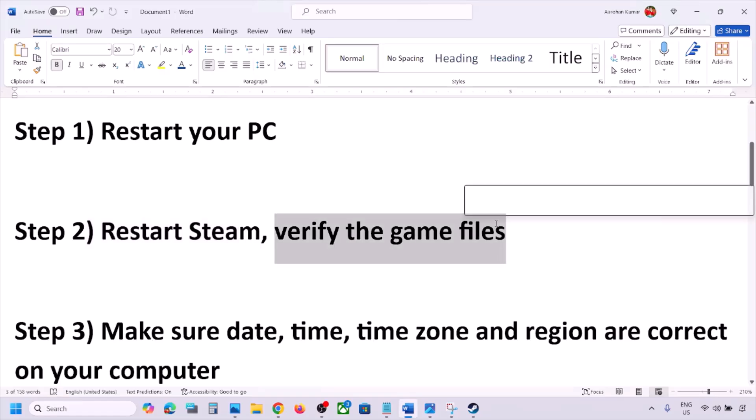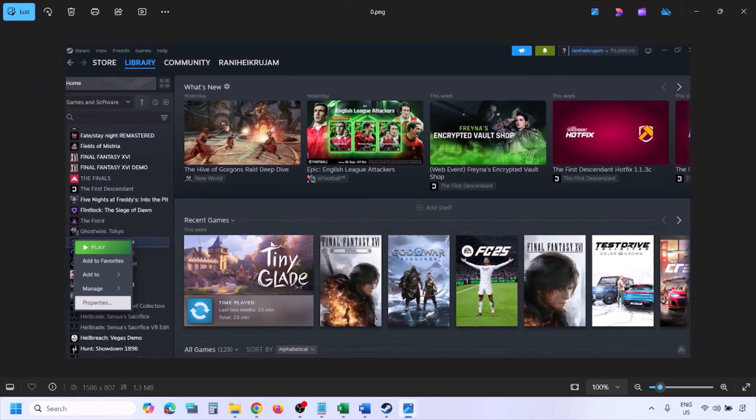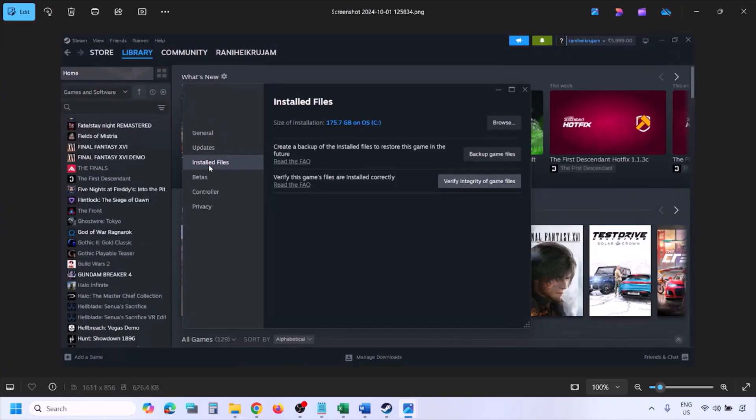Still facing the problem? The next step is to verify the game files again — this is important. Go to Steam, click on Library at the top, find the game in the list, right-click on the game, select Properties, go to the Installed Files tab, and click on Verify Integrity of Game Files. Once verification is 100% complete, launch the game and check.